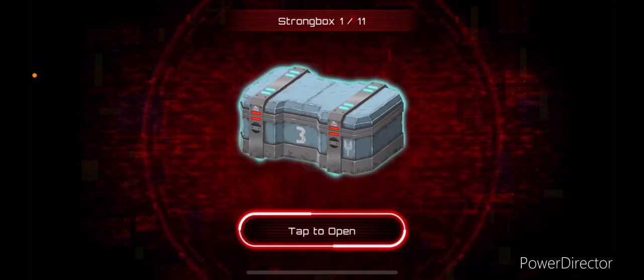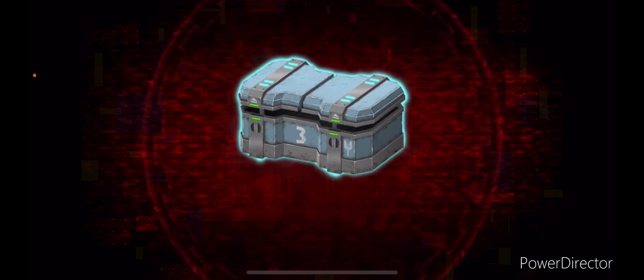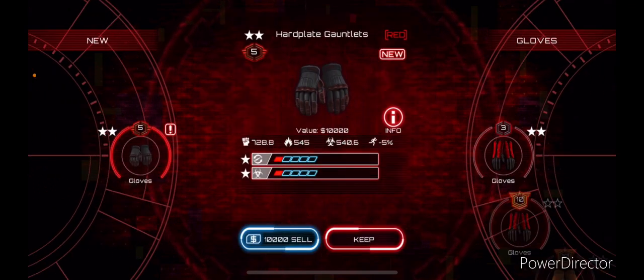All right guys, SCS4 strong box opening. I have 11 strong boxes from this nightmare match and I have two black keys, so we're going to open up these strong boxes and then the black strong boxes. Let's go ahead and open this up. First one: hard plate, gloves — selling that.